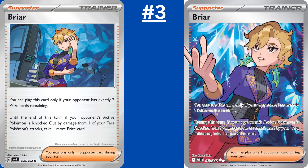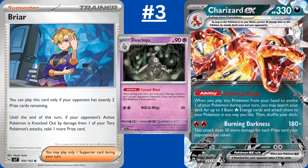Even though Briar is the third best card in Stellar Crown, I'm not exactly excited for it — it basically turns Charizard EX into ADP. If your opponent has exactly 2 prize cards remaining, you can play Briar. Then if you take a KO by damage with a Terra Pokemon, you get an extra prize card. So prize card manipulation is back, making the best decks even better. Briar makes every Terra Pokemon EX better, especially Teal Masked Ogrepon EX. But since Pidgeot EX is most commonly paired with Charizard EX, allowing you to find Briar on that pivotal turn, Charizard is the best partner. You can also use Dusclops or Dusknoir to force your opponent down to 2 prize cards whenever you want — now it's nearly unstoppable.